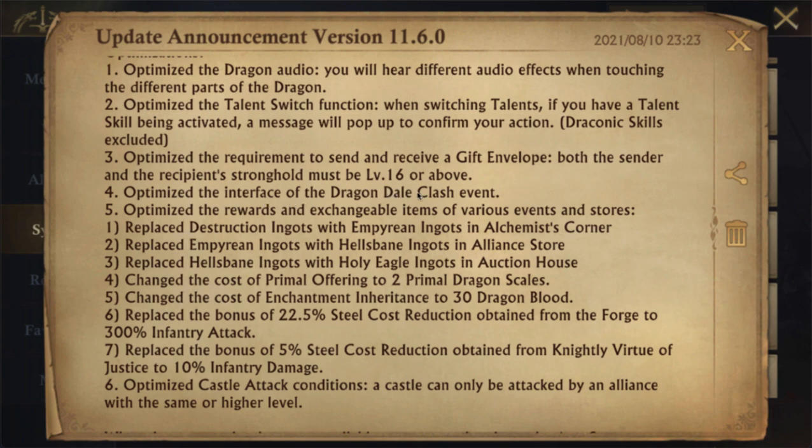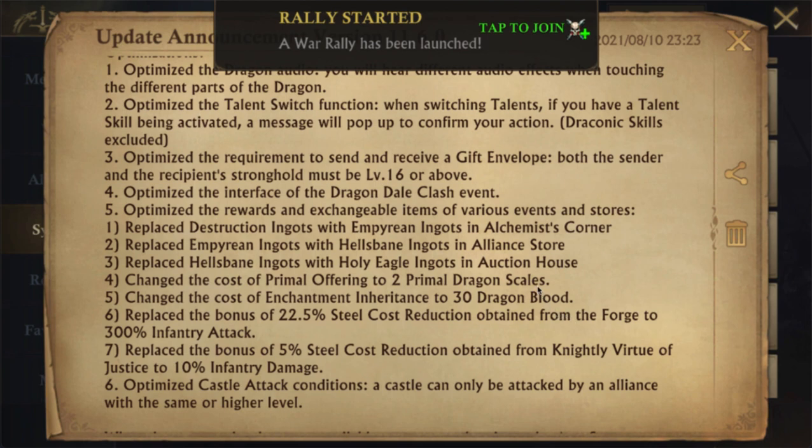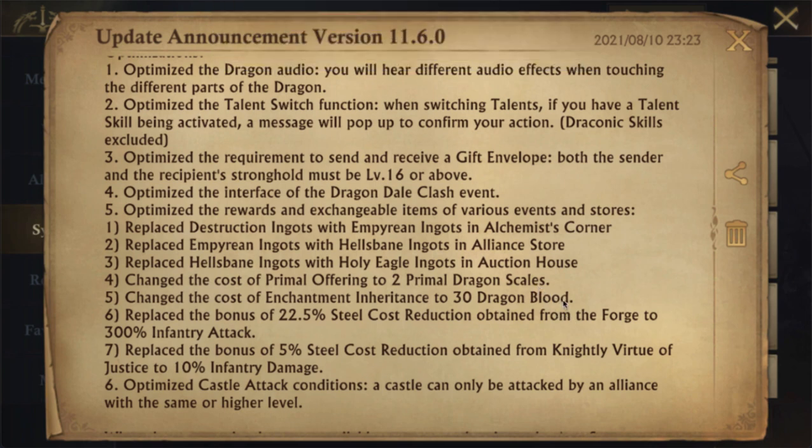They've made some changes to the Dragondale Clash event — this is an event that a few kingdoms in solar currently have. They've optimized the rewards and exchangeable items for various events and stores. They've replaced the destruction ingots with imperium in the Alchemist Corner in the alliance store, added Hell's Bane replacing the imperium that was there, and added Holy Eagle ingots in the auction house.